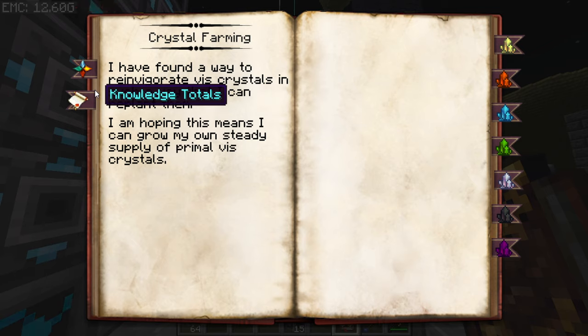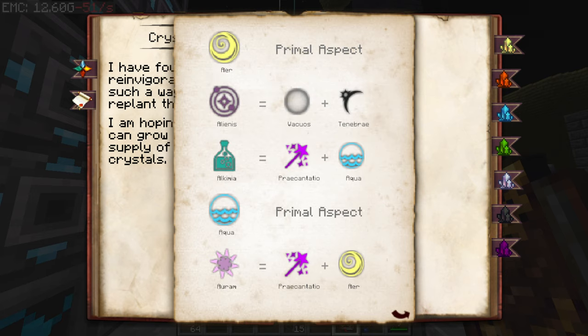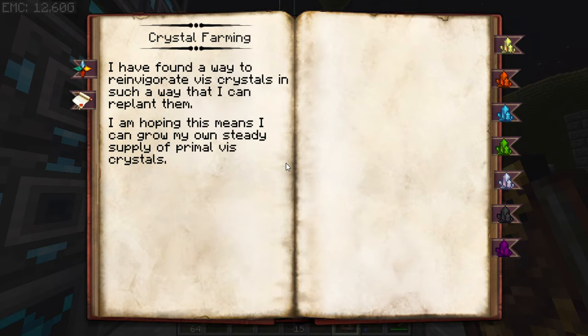I'm hoping this means I can grow my own steady supply of primal vis crystals. What are the primal vis crystals? Okay, so that's not really... Percantio is probably not the best way to do that. Out of curiosity, I want to program real quick. So it's four crystals. I actually don't have everything.